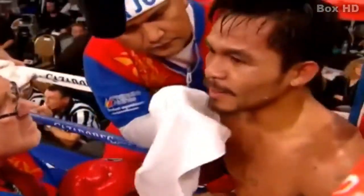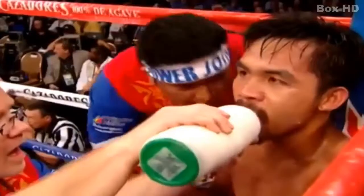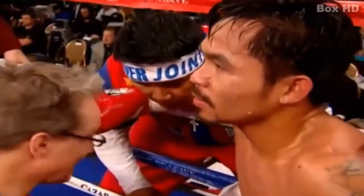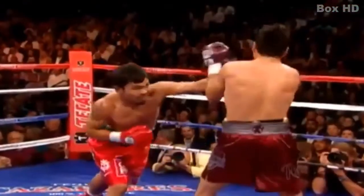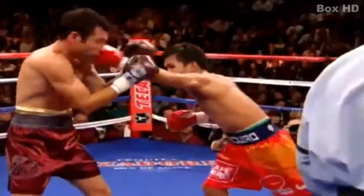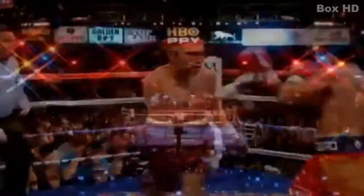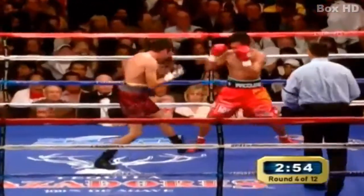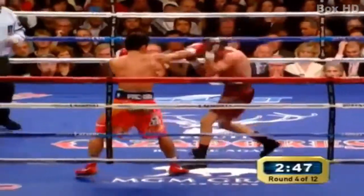Between rounds, Freddie Roach instructing: 'Lead out. Use your jab a little bit more.' Here's Pacquiao — the straight, leaping left hand. How do you get that shot through? A lead shot on Oscar De La Hoya. The quickness — he poises, gets through, throws a shot that was unexpected. If Oscar can't land the jab because of the movement, is what Freddie Roach said true? Is Oscar having trouble getting off? It's something you've got to question at this stage. There's a lot of fight left. This is round four.